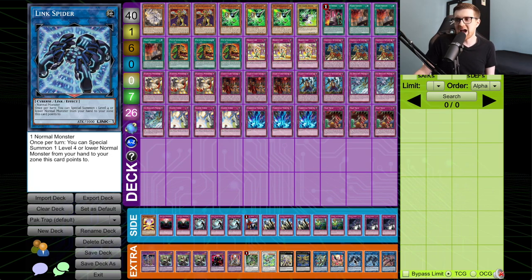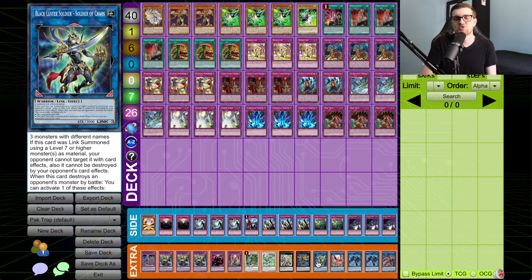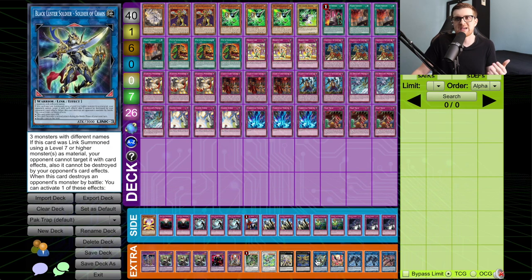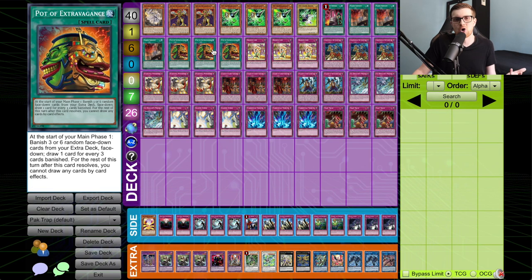Instead of going into something like Link Spider, you get real value — though sometimes you gotta do what you gotta do, which is why there are two Link Spiders in the extra deck. There's also a copy of Nightmare Phoenix for popping back row, similar to Pleiades but more generic to make. And Black Luster Soldier — Soldier of Chaos, the link monster, because you're playing Eldritch and it's pretty easy for them to make. Some decks have a very difficult time outing it, and at worst it's just a target for Extravagance's cost.